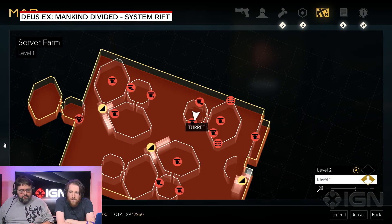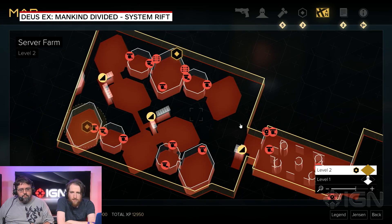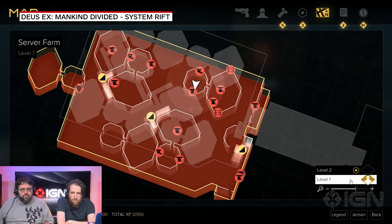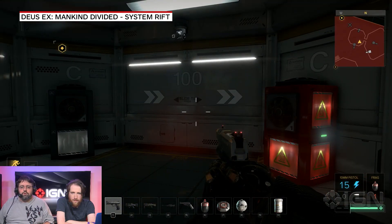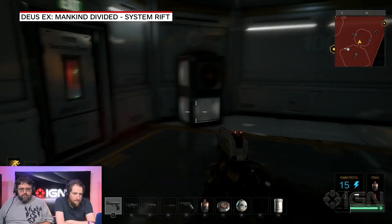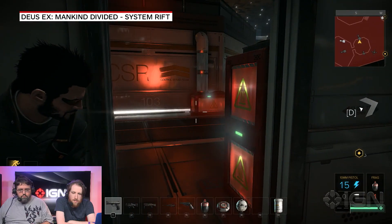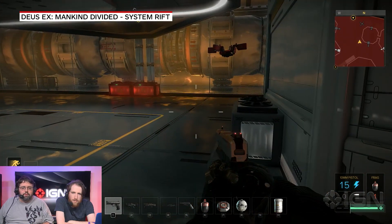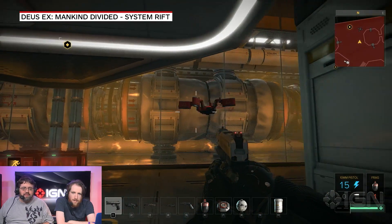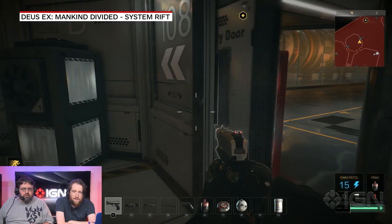All right, now we can go upstairs, right? Yeah, it's up there. We're going to have to come out and turn sharp around to the right — that's where the door is, right there. See, that drone is deactivated, this turret is deactivated. This is so much easier because of my little cheat.